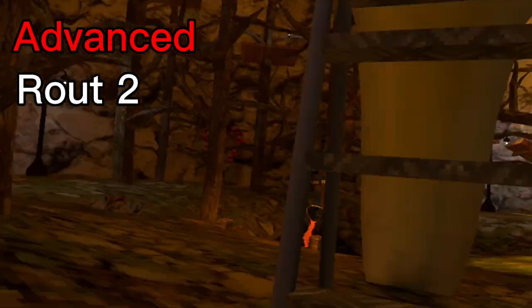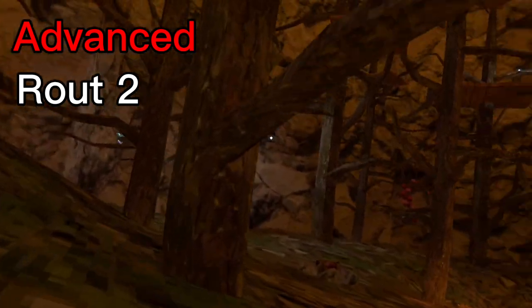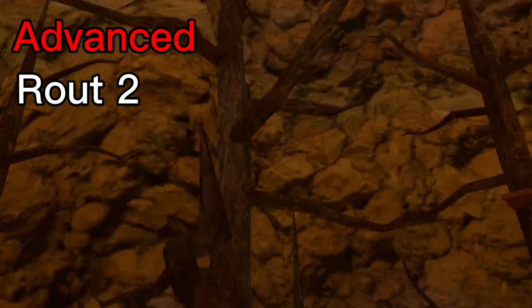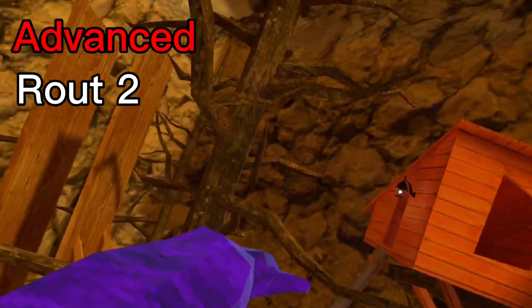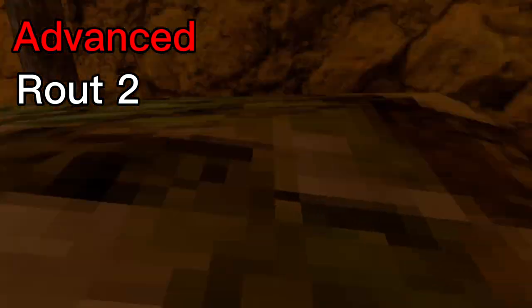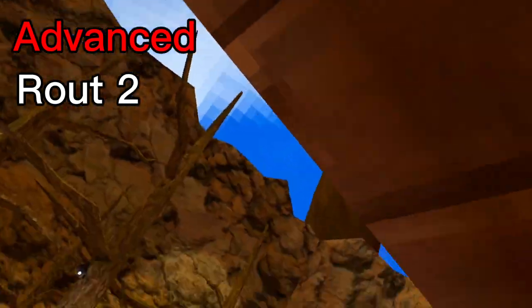Here's another advanced route. Say you're running — you come back, run here, come here, kind of cut on this side, get up onto here, and then run wherever and do other routes from there. I'm going to demonstrate that again: here, here, and then here.